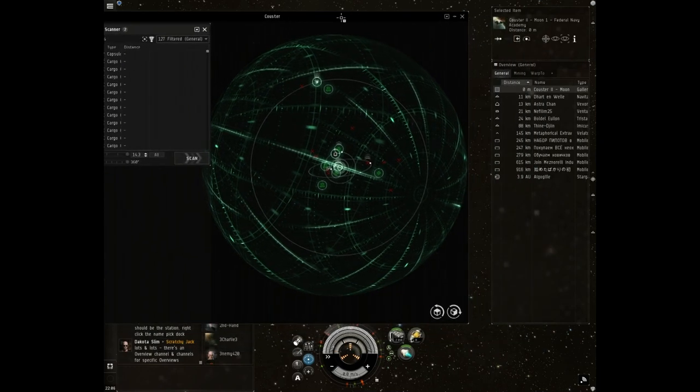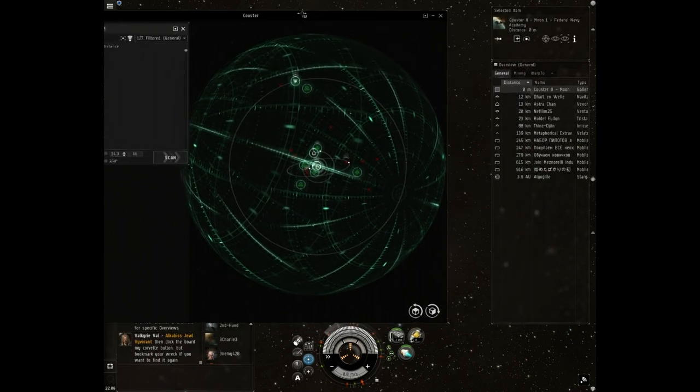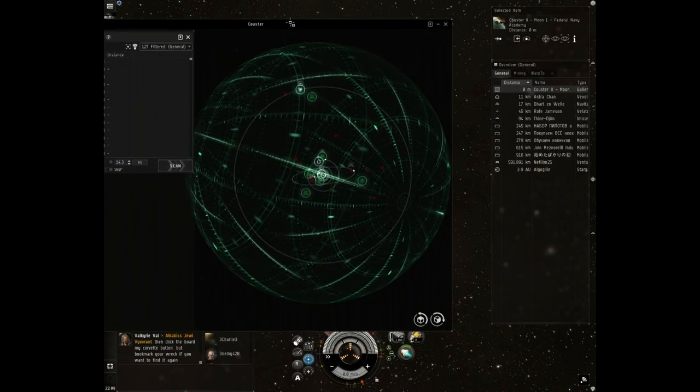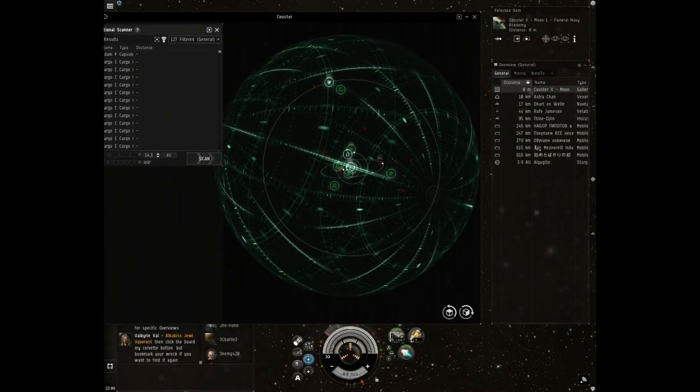What's an AU? It's the distance from the Earth to the Sun - that's how it's calculated here in Eve. 1 AU is the number of kilometers from the Earth to the Sun. That's how we measure space. On the overview, ships and objects under 1 AU are measured in kilometers.